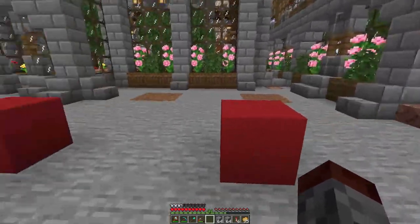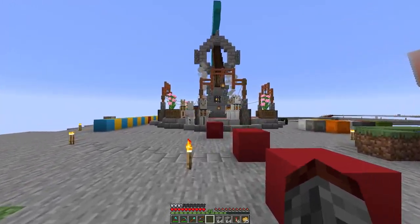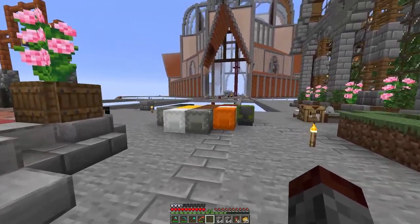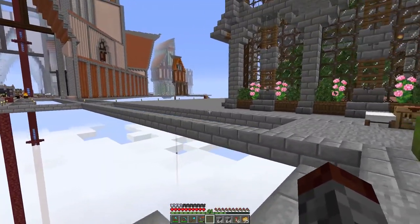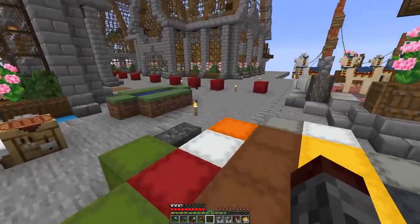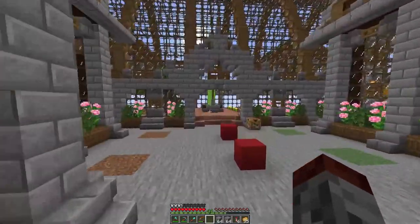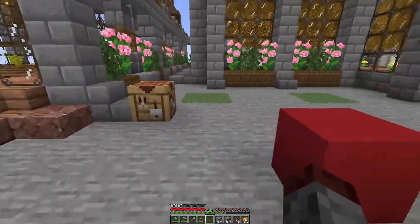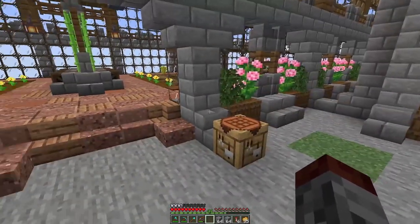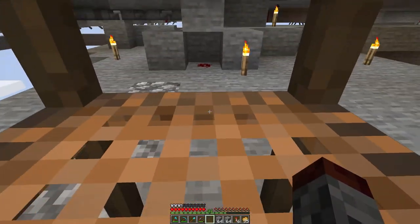One thing about building in the steampunk city is it's not hard because there's nothing in the way, but the bad thing is I have to lay down these big platforms of stone, which uses up a ton of resources just to get a ground to work on. We're going to go through and replace some of this with oak just to get a good amount of stone back. We're also going to be working off camera on the waterway system.